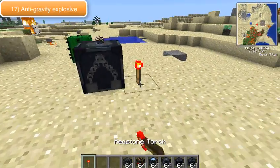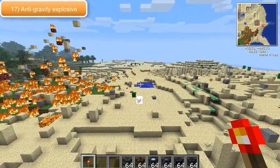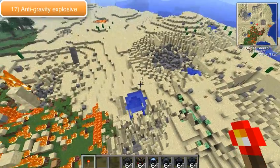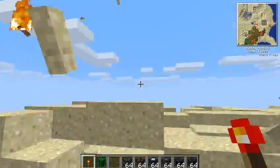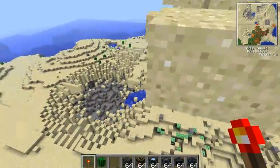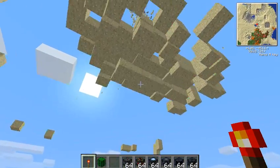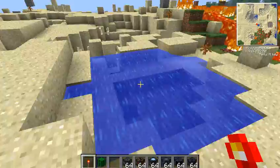This one is the anti-gravitational explosive, and by the name it will send up a load of blocks. This is a very fun explosive — I take off my flight and I start bouncing with the sand. If you go outside the radius it's just normal gravity, but if you go in, it's just like — if you've ever played Halo before — it's just like a gravity lift. That is the anti-gravitational explosive.